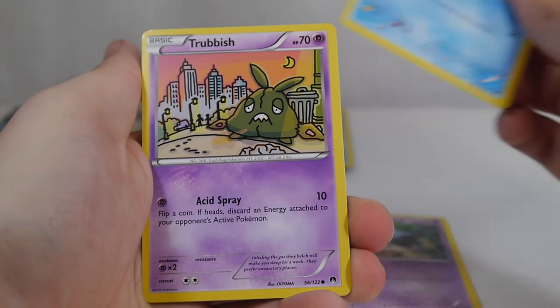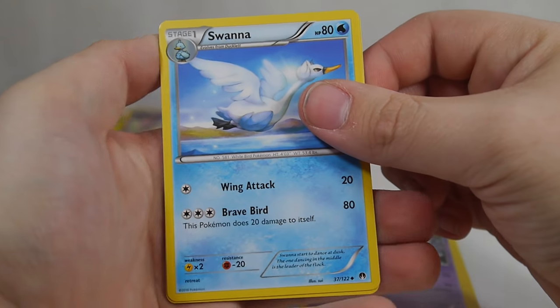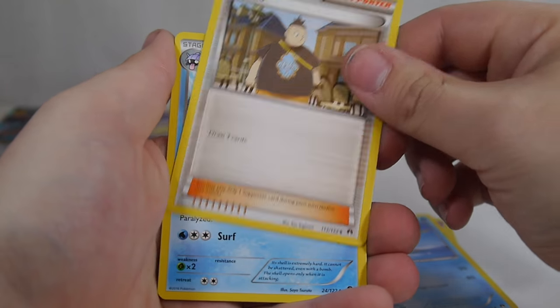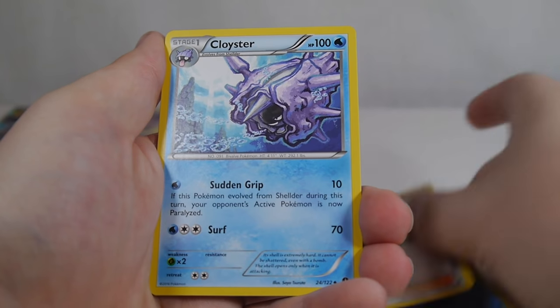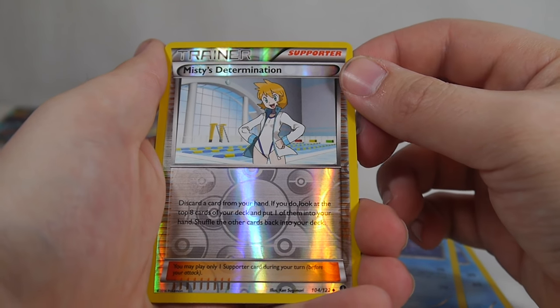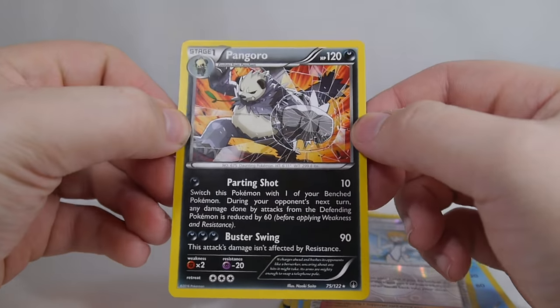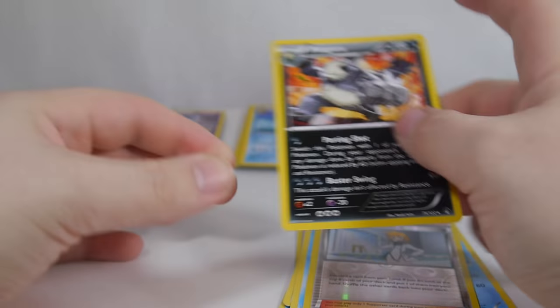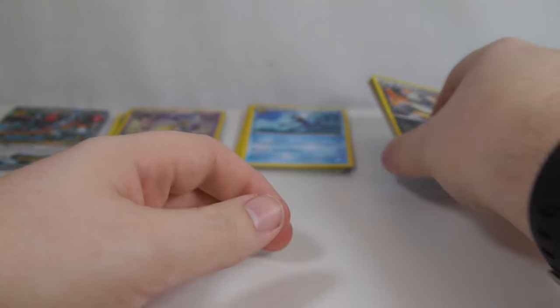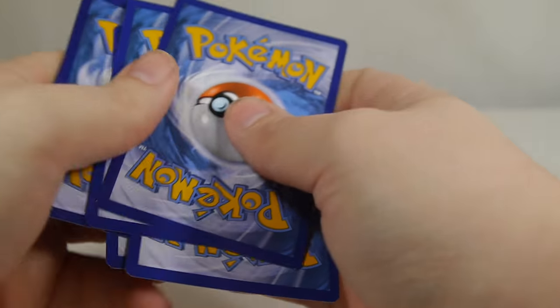Honage, Ducklet, Trubbish, Shellder, Drowsy — that's a fabulous Drowsy. Swanna, Tierno, old reprint from the original XY Starter Set — draw three cards. Cloyster, Reverse Misty's Determination. Discard a card from your hand, if you do look at the top eight cards of your deck and put one of them in your hand, shuffle the other cards back. Pangoro is our rare. I love the artwork on this. And I do apologize for my voice in this video — I am recovering from a cold.